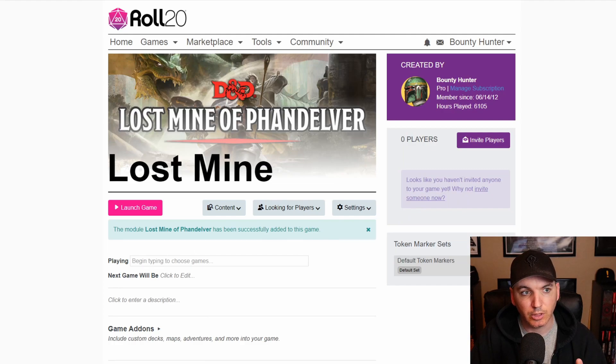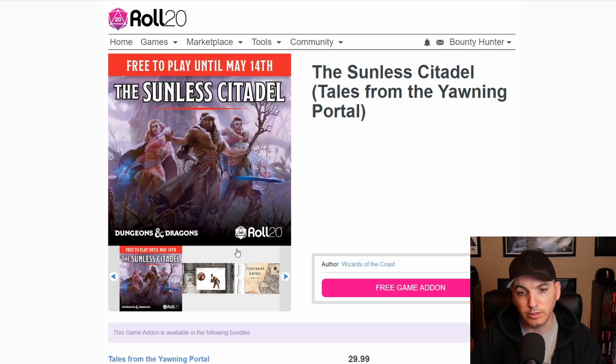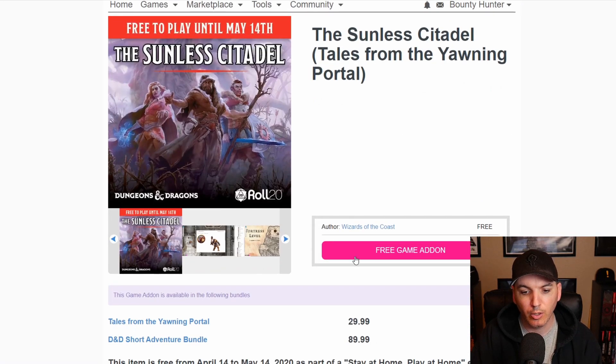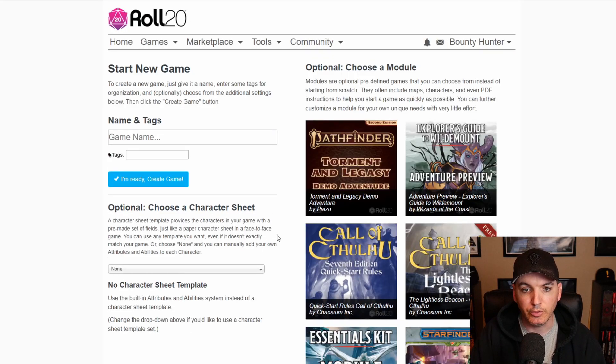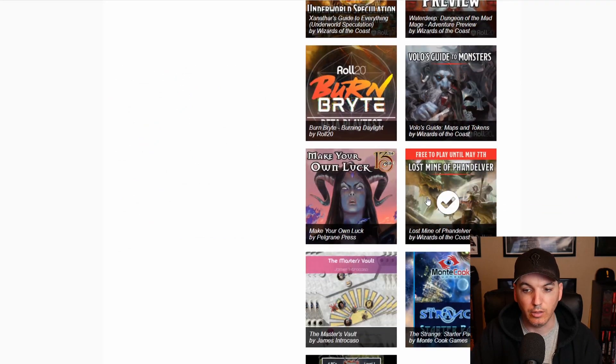If we jump back to purchase the Sunless Citadel, you'll see the add-on steps are slightly different because there are two ways to add an add-on into your Roll20. Purchasing it takes you to the Start a New Game page, just like with a module, but the screen is slightly different. On the left-hand side, the Choose a Character Sheet option has not been filled out by default, and on the right-hand side, it now allows you to choose a module. We could click on the Essentials Kit module and add this add-on to it, or scroll down and find the Lost Mine of Phandelver and generate a new game that way.